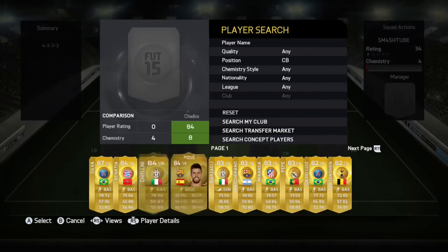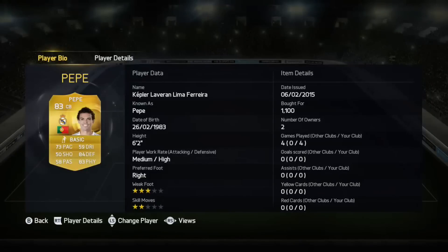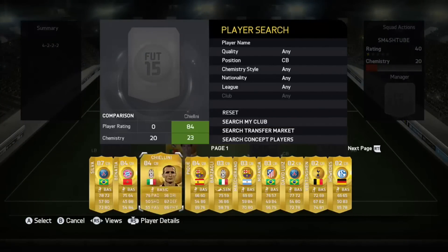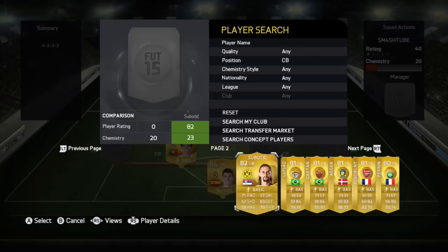Left centre back, we are using Pepe. Pepe is really solid in the game — 84 defending and 83 physical. I prefer him over all of the Liga BBVA defenders. He is probably my most favourite defender in the game because he is actually that good. He is really solid.